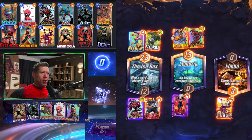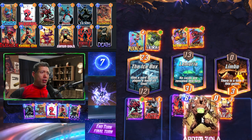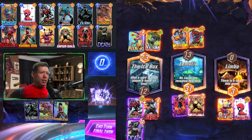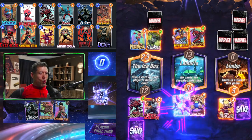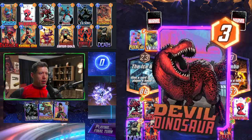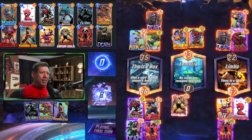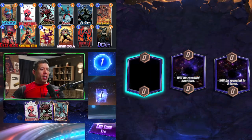Opponent runs Moon Girl. We have the Temple location, so we're good — we destroy that and put our Death here, Deadpool there. This is going to be a nice eight-cube victory because we have the Temple. Null at 31 points gets added onto itself — even bigger. Opponent goes Devil Dinosaur with a double Death — running some kind of destroy-Devil Dinosaur deck — but still not enough to compete with Null. Null just kicks butt.